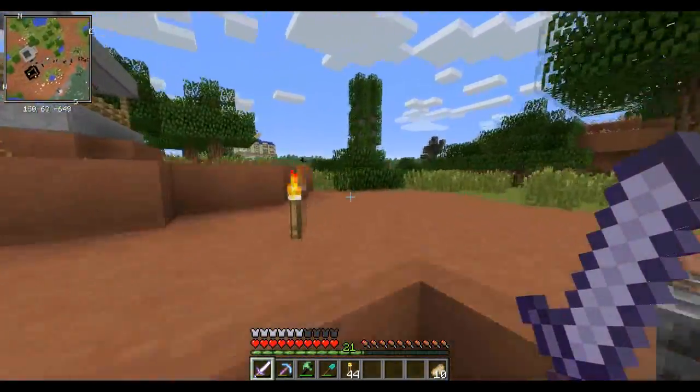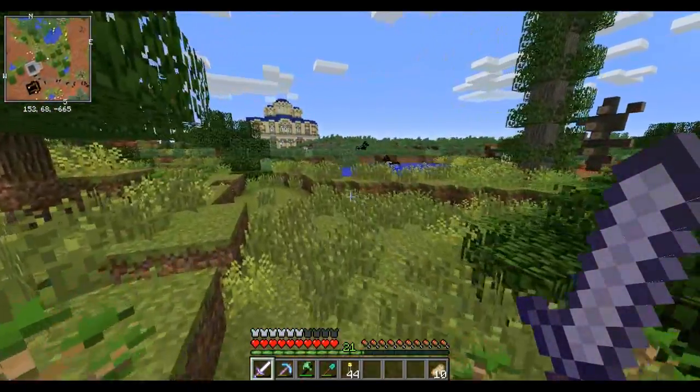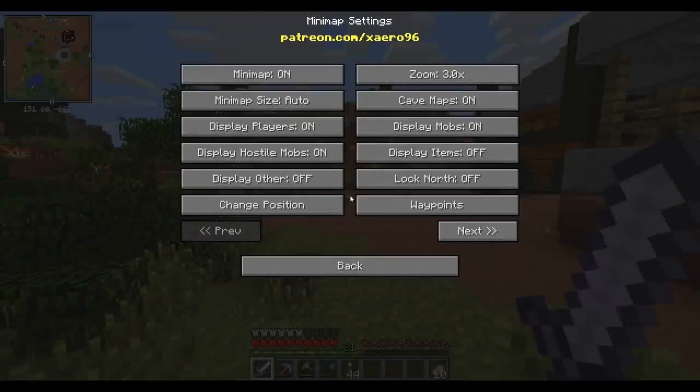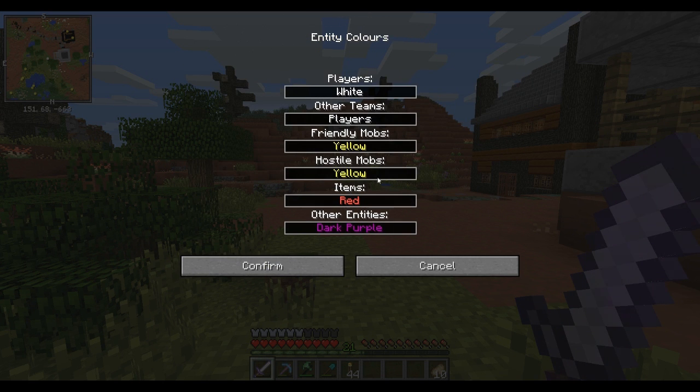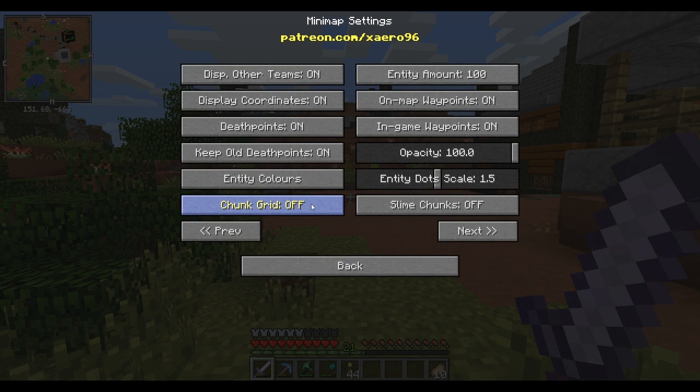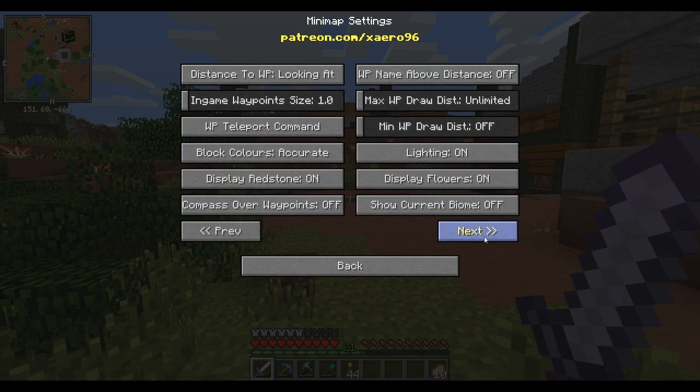There's nothing on my mini map. Let's see if these guys show up on the mini map. Those guys are on the mini map — hold up. Let's play with mobs entity amount, entity scale, turn it up to like 1.5, entity colors. Items red, hostile mobs red — friendly mobs let's make that green. There we go, they're all peaceful.